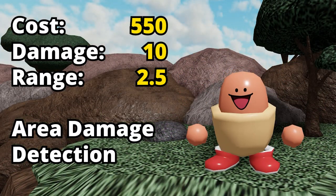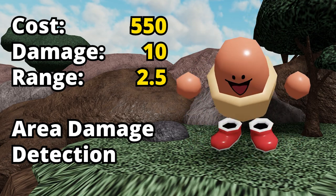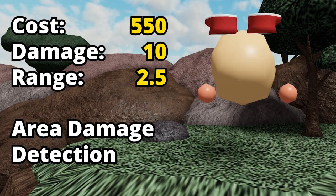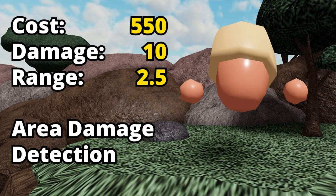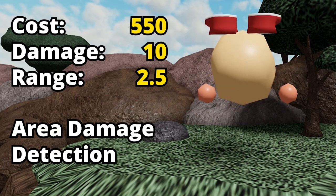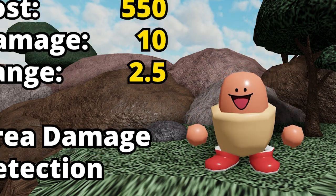After maturing a bit, you can upgrade Hodok Frank for 550 mana. His damage will be 10 this time and his range will increase to 2.5. He will get a new effect called area damage, which basically means that he will hit multiple enemies. And of course he gets detection to get rid of all of those pesky ghosts.